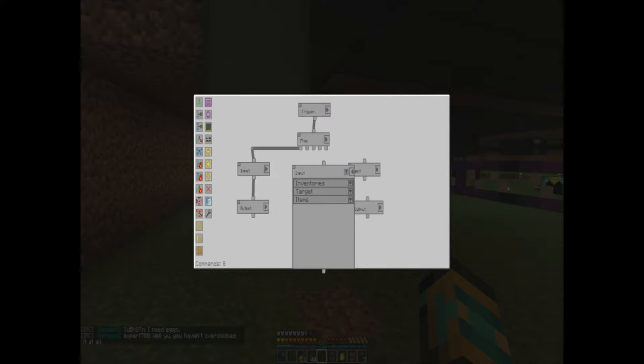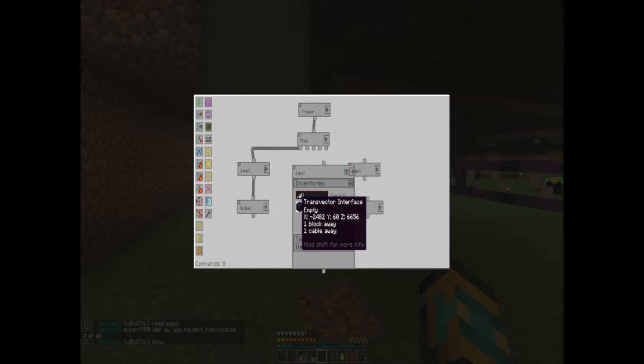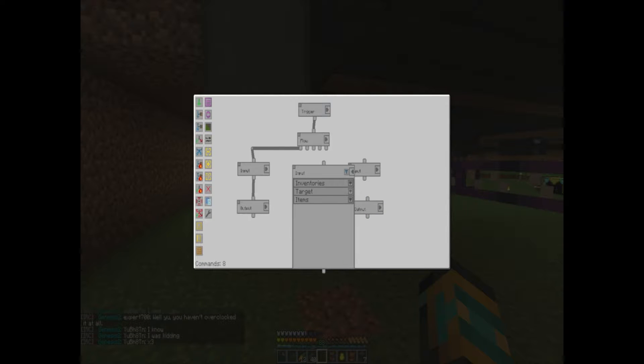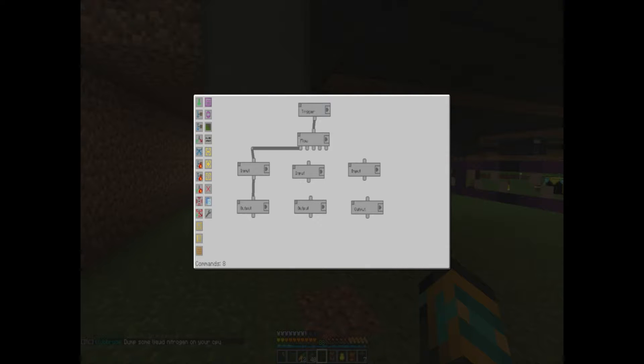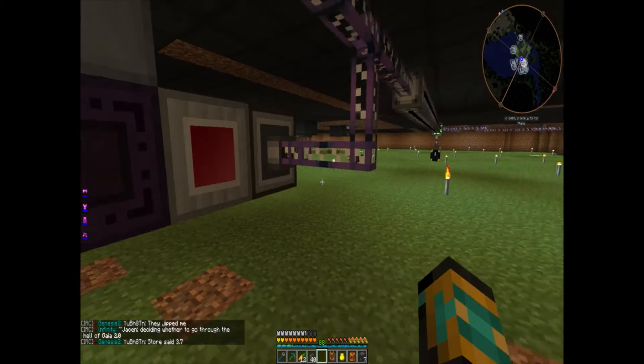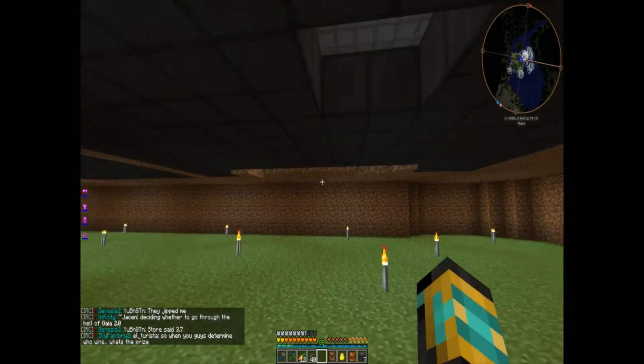The import is going to be inventory from our transvector — target doesn't matter, items blacklisted. It doesn't matter because everything that comes in from there is going to get exported. Our output is going to be the ME interface, target items. We're going to test this in a second to make sure it's all working right.